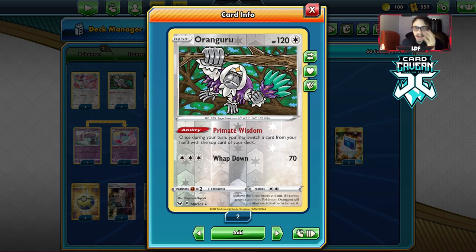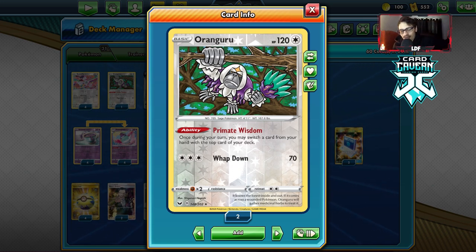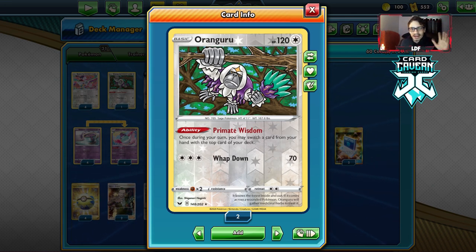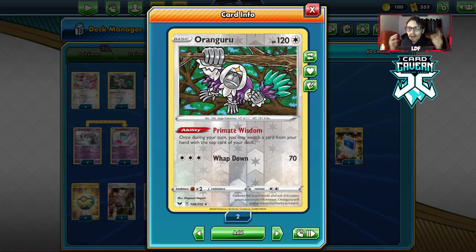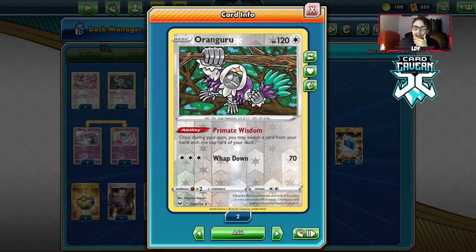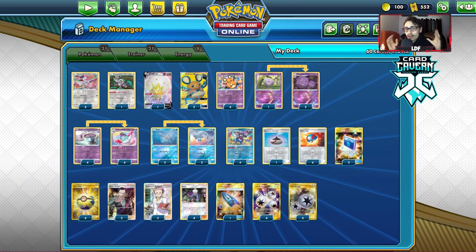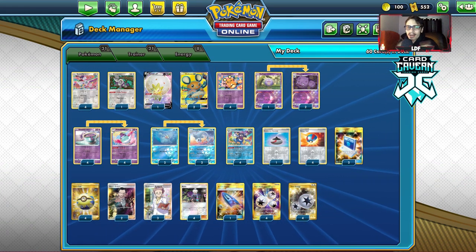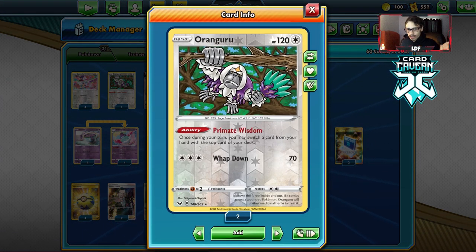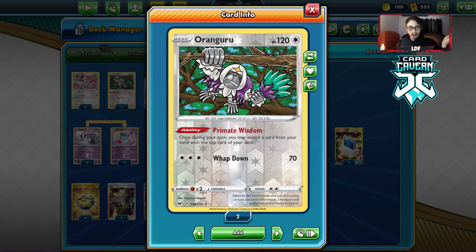I made a mistake on stream where I accidentally Primate Wisdom'd a Supporter on top of the deck because I was scared of Marnie, and then I shuffled my deck after because I completely forgot. It was 1 a.m. — I was really tired. But yes, the Ranguru helps against Marnie where you can put a Supporter on top. If you get Marnied, you're going to draw a Supporter because we only have 7 Supporters alongside the 2 Dedenne and the Eldegoss. Conserving your Supporters and helping against Marnie makes Ranguru a very useful card. There were even times where drawing one card from Primate Wisdom was making all the difference.